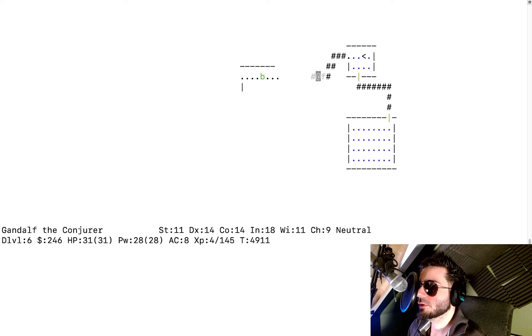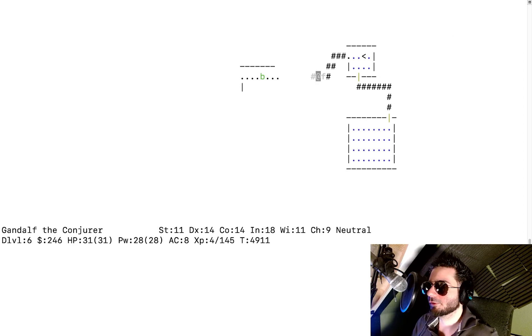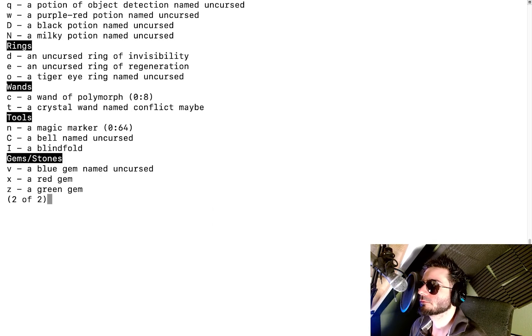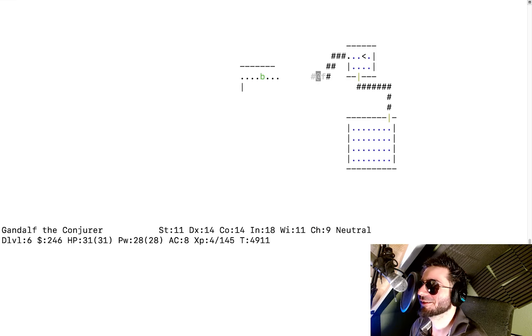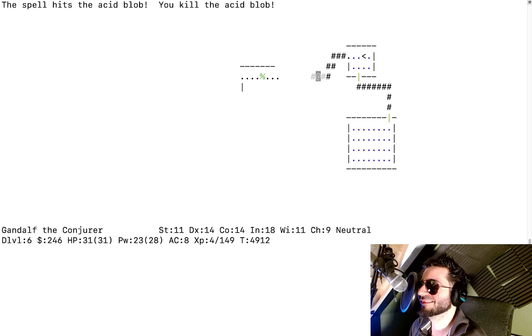I can use F to throw things at it, or zap it. I think Z is for casting spells — it's capital Z. We don't want to zap it with that. Actually, we might want to identify a wand. We have a wand of polymorph and a crystal wand named 'Conflict maybe' — sounds like a Taylor Swift song. So I zap it with a force bolt. Die, acid blob!